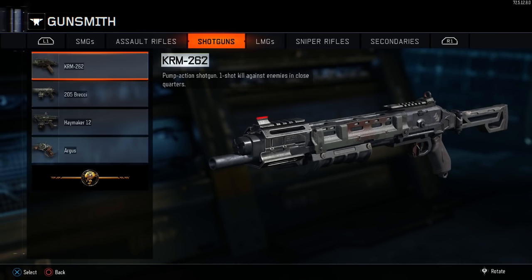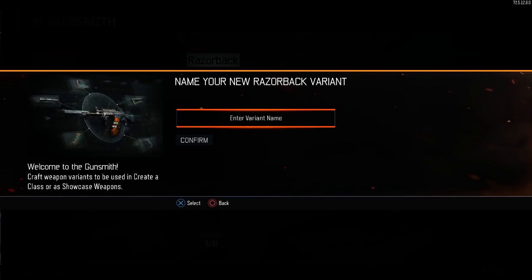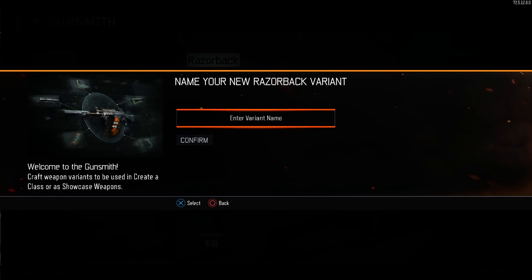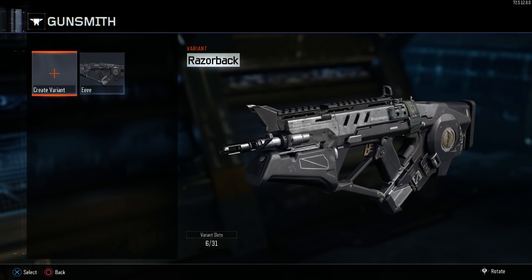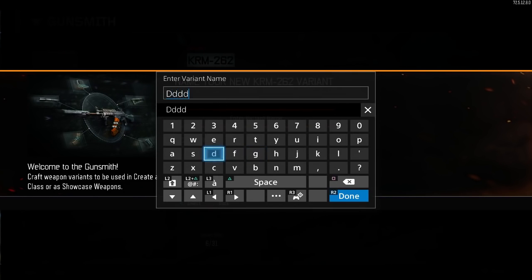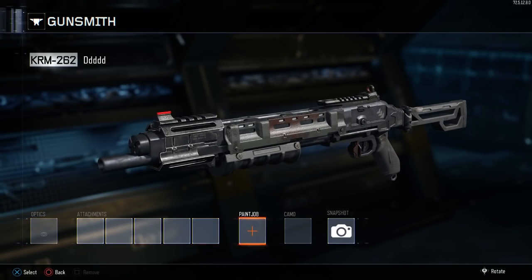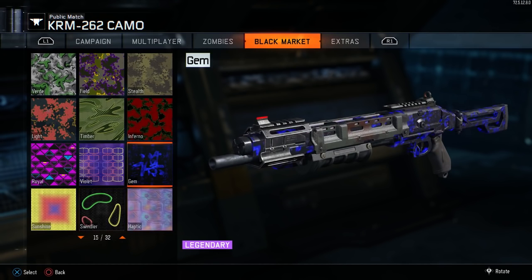The footage in the background right now is showing you guys how to duplicate camos, but it works exactly the same way if you're trying to duplicate attachments — just select the attachment instead of the camo. What you have to do is go ahead and make a weapon variant for the gun that you do not have the camo or attachment on. Next, make a weapon variant for the gun that you do have the camo or attachment on. So you're essentially trying to copy what is on the second variant to the first variant — the first one is completely blank and the second one has the desired camo or attachment.